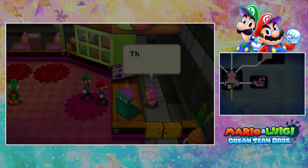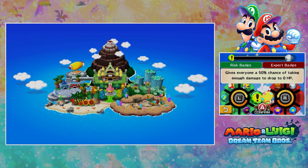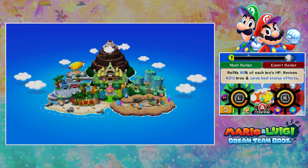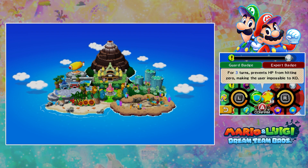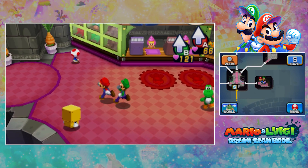So with our new badges, let's just equip them. One badge gives everyone a 50% chance of taking enough damage to drop to zero HP — that's bad. Another randomly copies one of the effects of an item in your inventory, refills 80% of each bro's HP, or revives both bros. That might be good for hard mode. Mush and expert badge might be good, so I'm going to do that. More prep work over and done with.